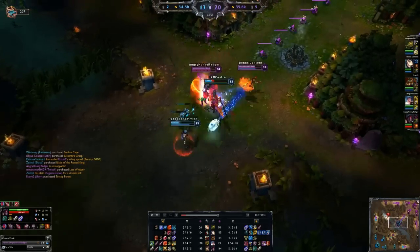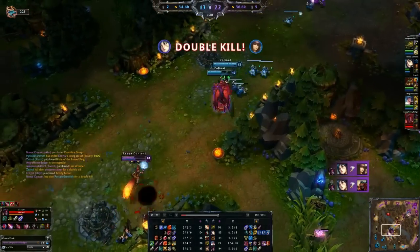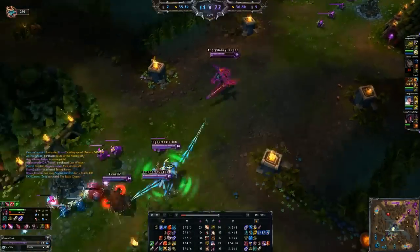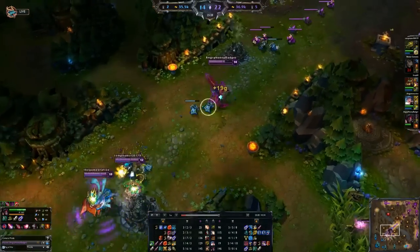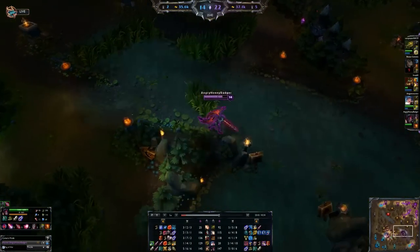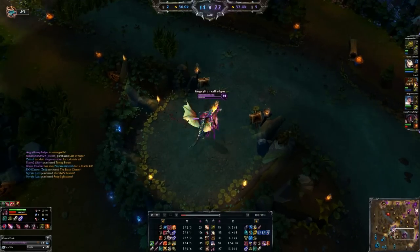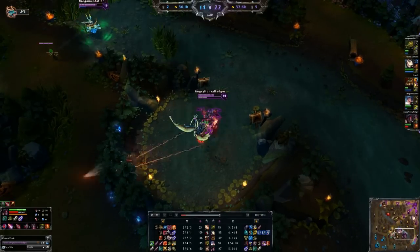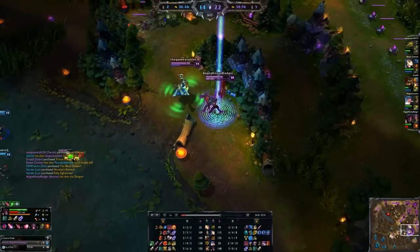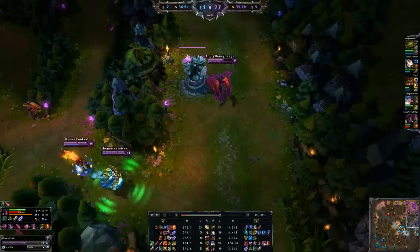Last time I was at base I picked up a Pickaxe and a Longsword — going to build those into Last Whisper. It's very helpful for just getting through all of their armor. We're also going to solo this dragon real quick to help the team out with some gold since we had wards down. Going to have to jump over that wall to get away and just play it safe.